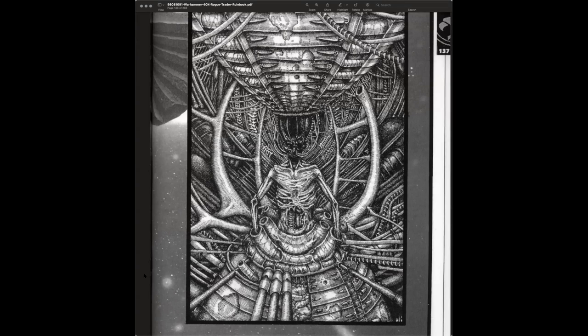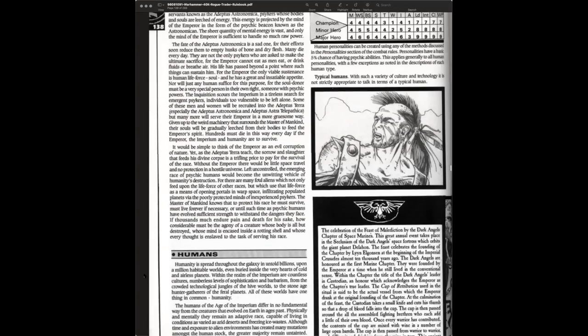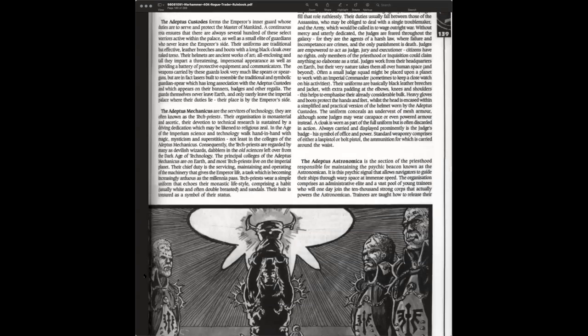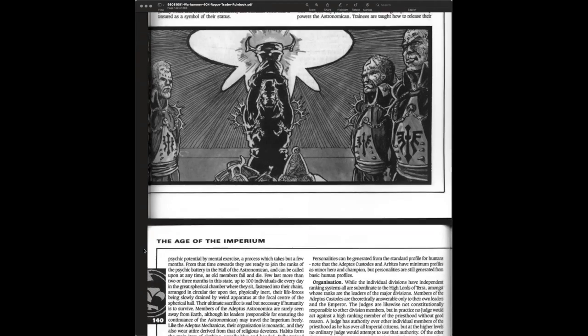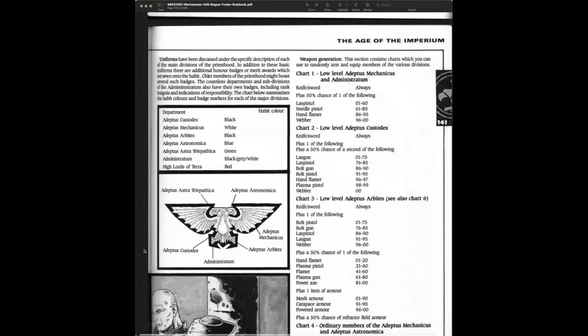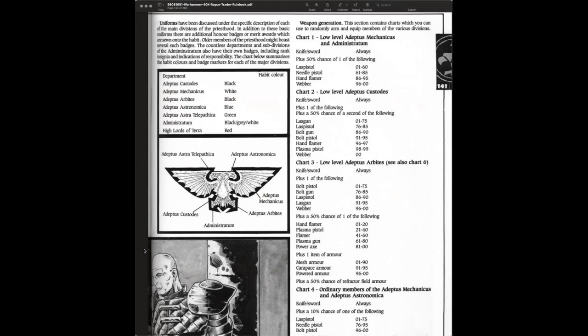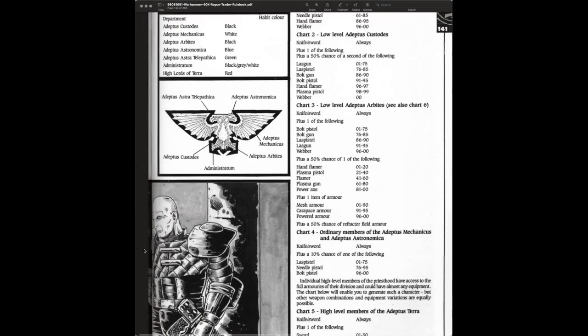Underneath the Emperor there are two custodians and what looks like a Navigator or an Astropath. There's also what's left of the Emperor himself — barely alive. For fans of Necromunda you'd want to read up on the origins of the Hive World. There's another good picture of the Emperor in here. On the Dark Angels page — those are Dark Angels on their chest symbol — they had their black armor at this point. You could even play as a low-level Adeptus Custodian.